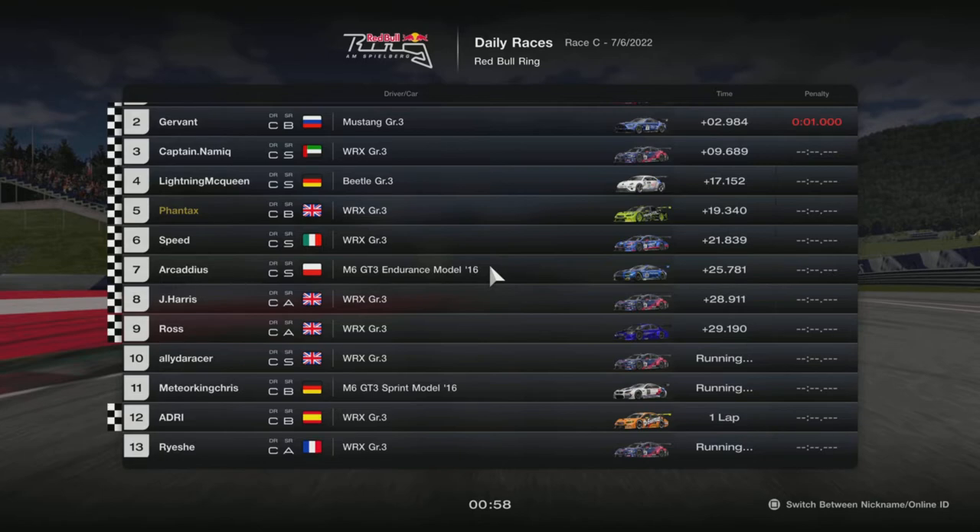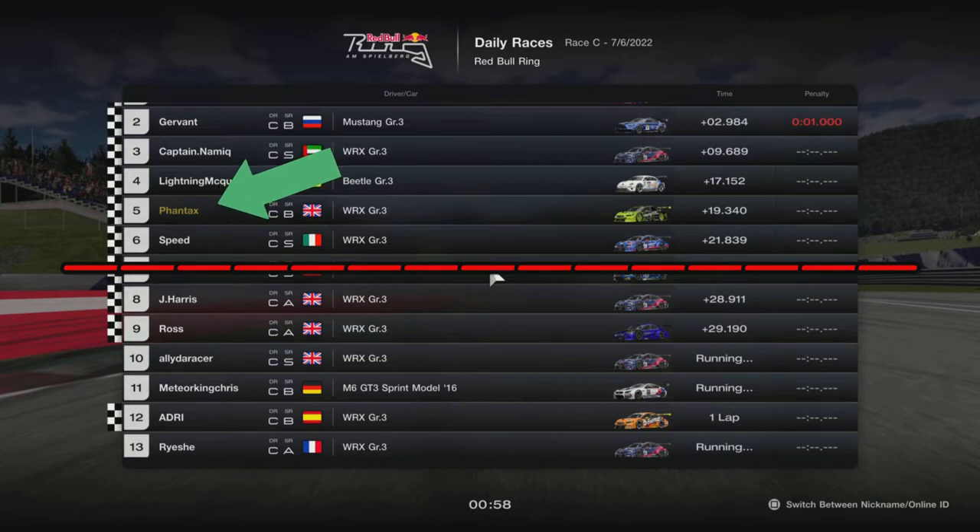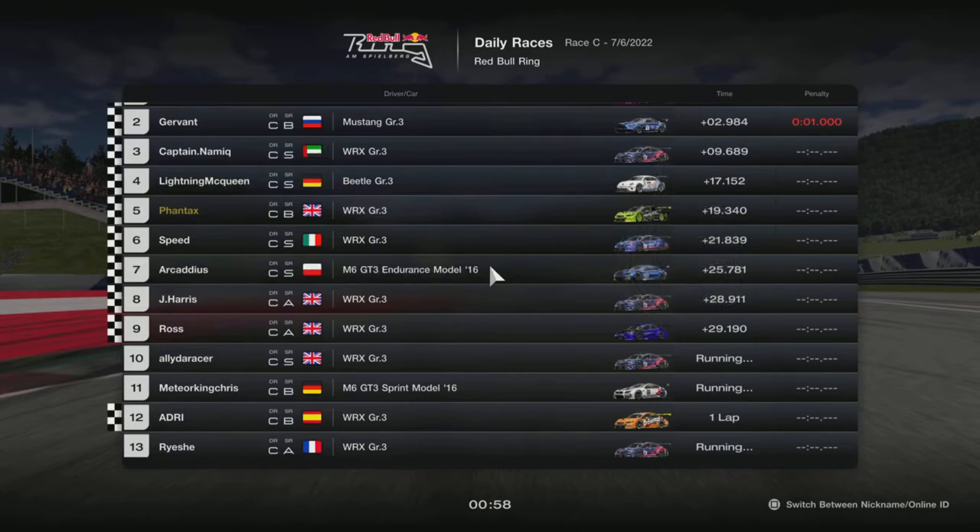Like in this screenshot, for example — there are 13 people in the race. I finished in fifth position, in the top half, and therefore that has a positive effect and that has raised my DR rating.